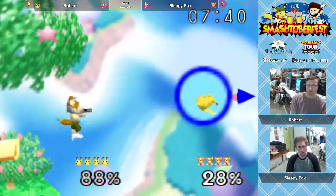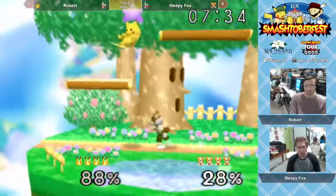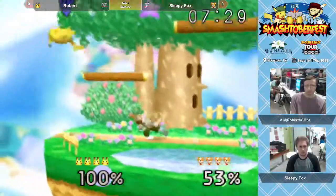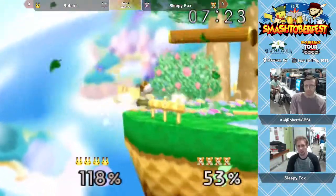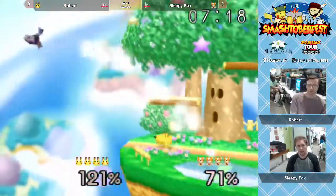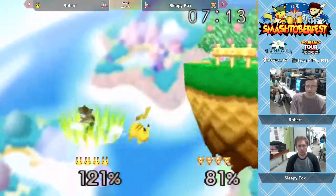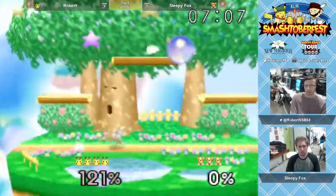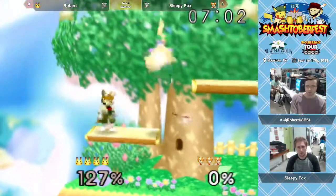Wow, good combo there racking up a lot of damage. LD just has a real knowledge of wherever he is on the stage — he can get a lot of damage, if not a stock, from some sort of zero-to-death. He missed an up smash there, looks disappointed. LD is playing out of his mind, but he flopped twice — you can see he's not happy about that. Robert should get that stock.